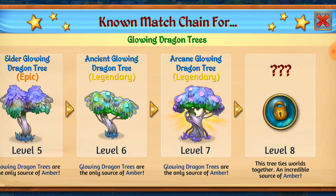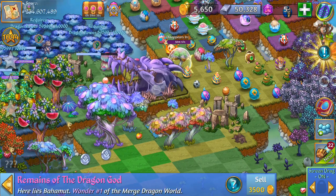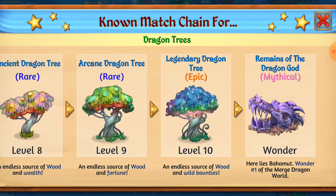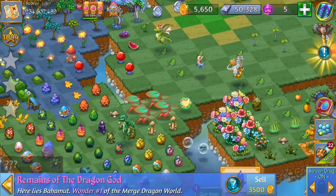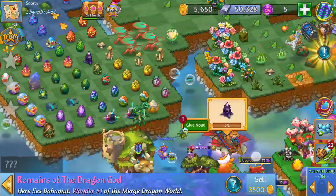A couple people were asking how do I get the ruby fire mystery nest — those amber-colored mystery eggs. Well, from what I've heard you can get them from the level 8 glowing dragon tree, though that's a lot of work. Otherwise you can get them from the dragon tree wonder, the remains of the dragon god. When you merge those level 8 glowing dragon trees you're going to get the remains of the dragon god, which is the wonder from the dragon's tree chain. You can tap it for the occasional egg — it refreshes in about five to six hours but it's really powerful.